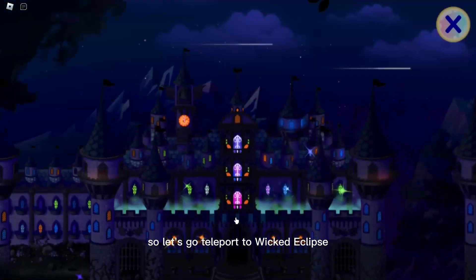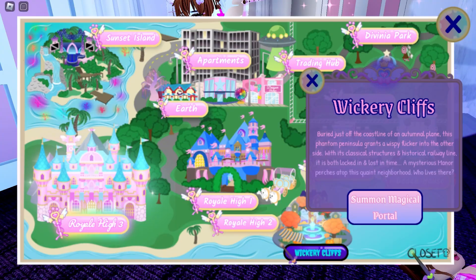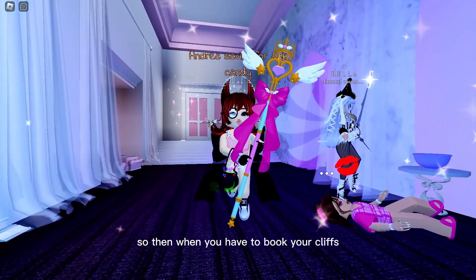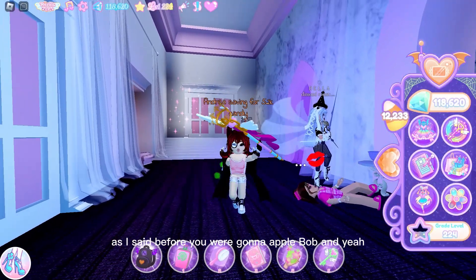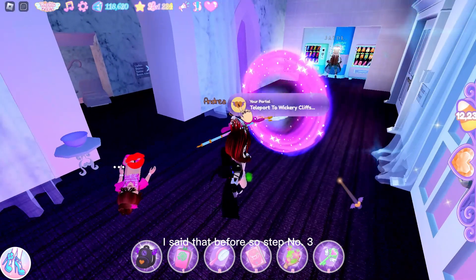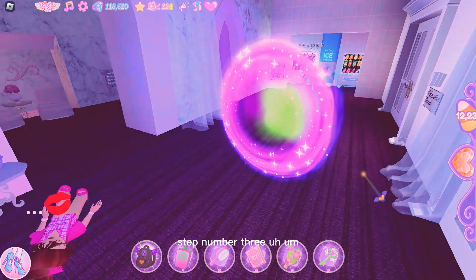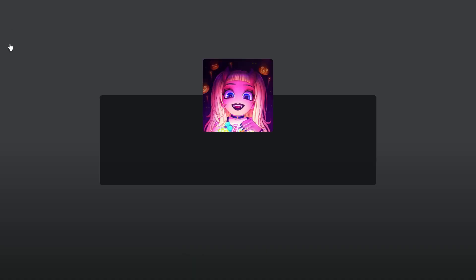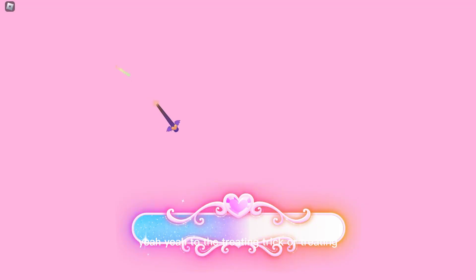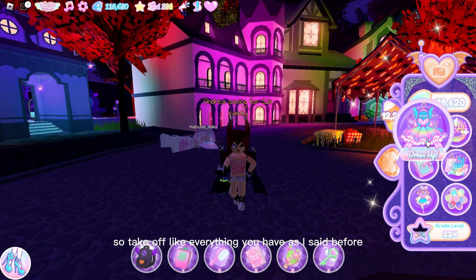Let's go teleport to Wickery Cliffs. When you have done that, go to Wickery Cliffs. As I said before you're gonna apple bob - that's step one. Step number three is trick or treating. Take off like everything you have as I said before.